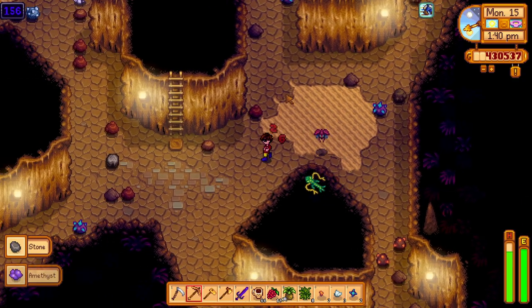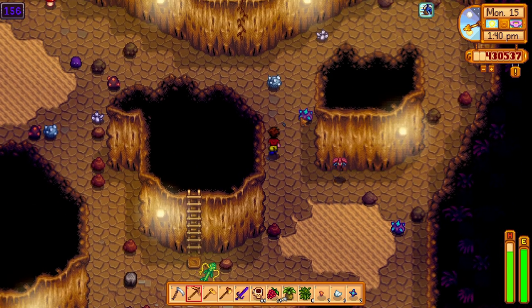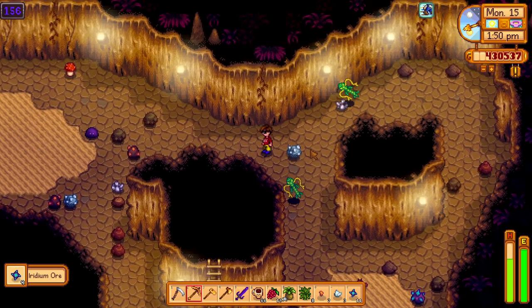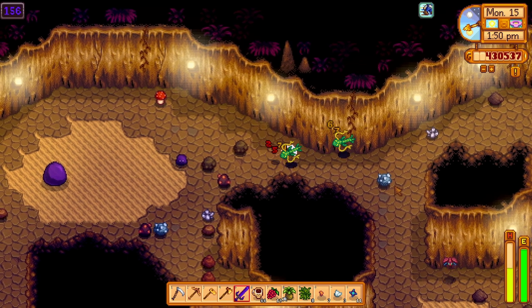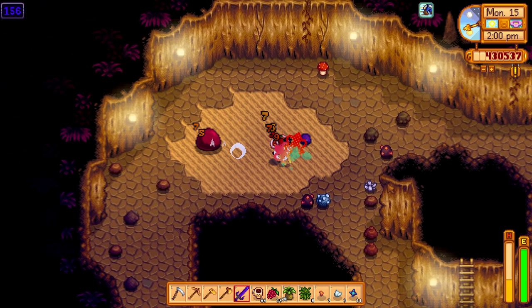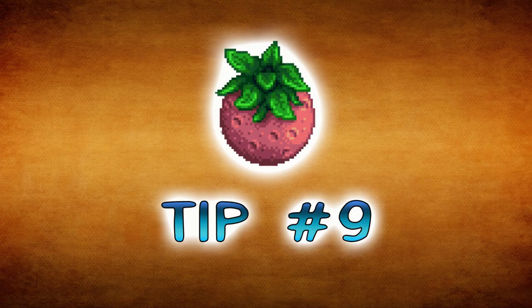Tip number eight: bob and weave. All jokes aside, nothing is wrong with avoiding monsters the best you can in the mines. Drink a little coffee, eat a little spicy eel, and zip around them like you know what's good for you, while using your pickaxe and bombs to blast or hack away at rocks.